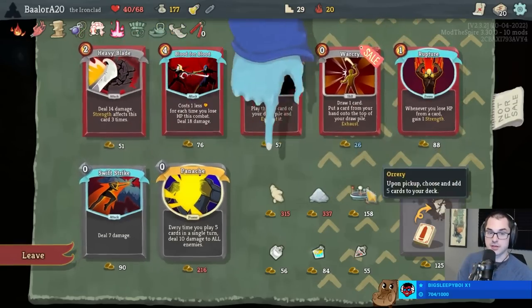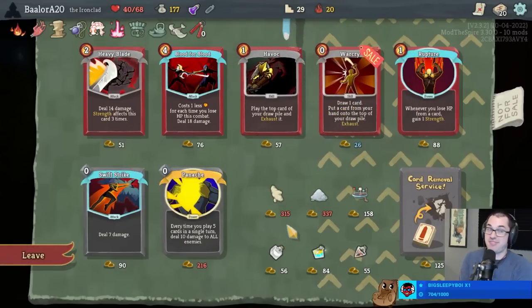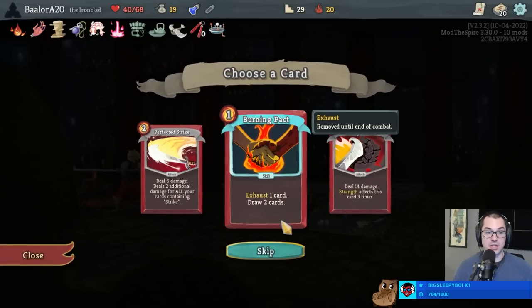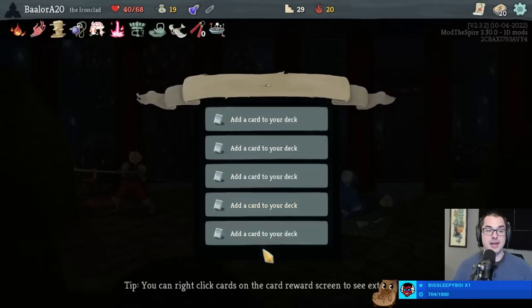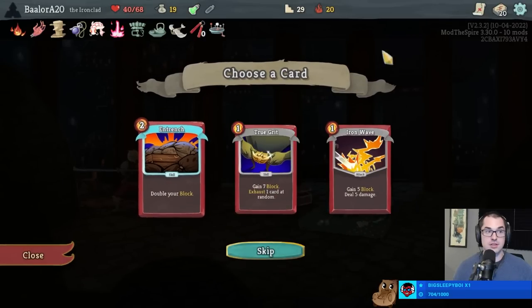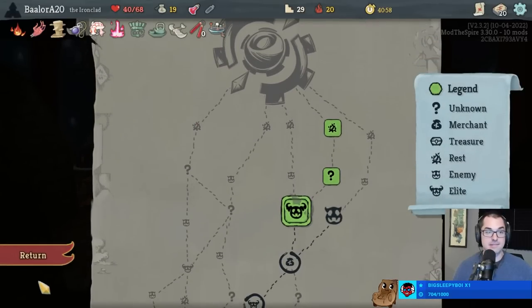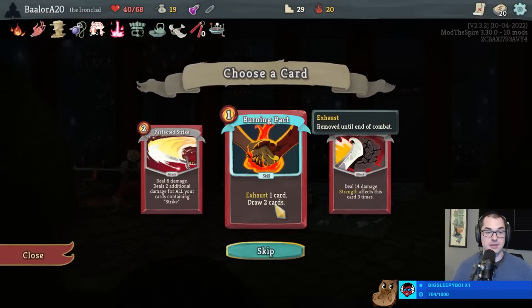We could take Blood Potion and drink it, then buy a Strength Potion - that's fine but not very good. What do you got, Orrery? Burning Pact's okay. Entrench with Barricade? Double Berserk? Disarm - yes, Disarm's great. Entrench: since we already have Barricade, although it's expensive, Entrench is kind of a big deal. Particularly if I also take Burning Pact, because then we can exhaust the deck down to just the Entrench and we have a win condition.